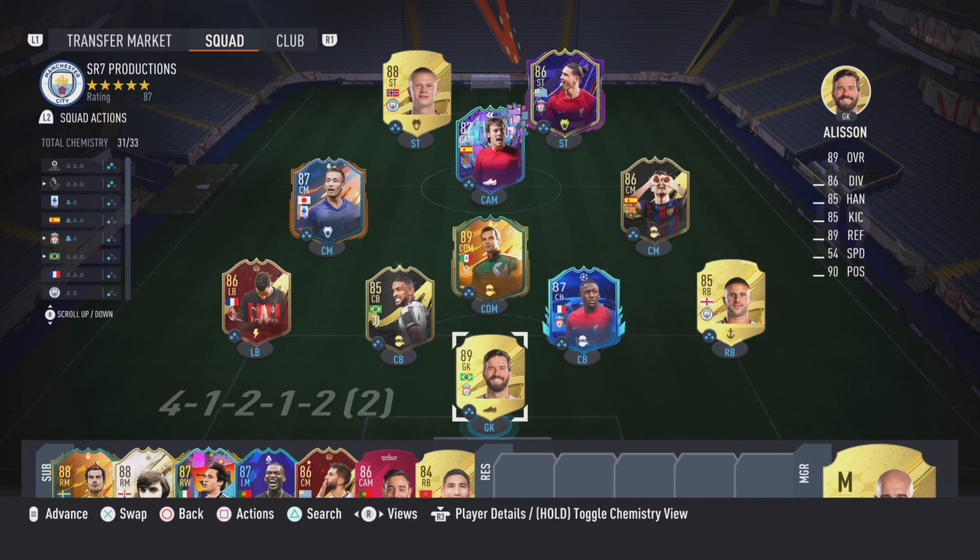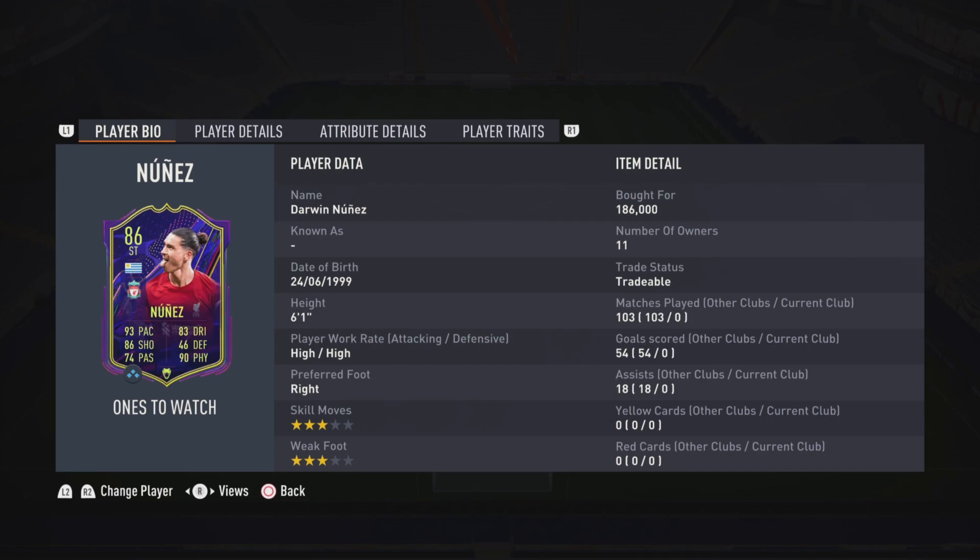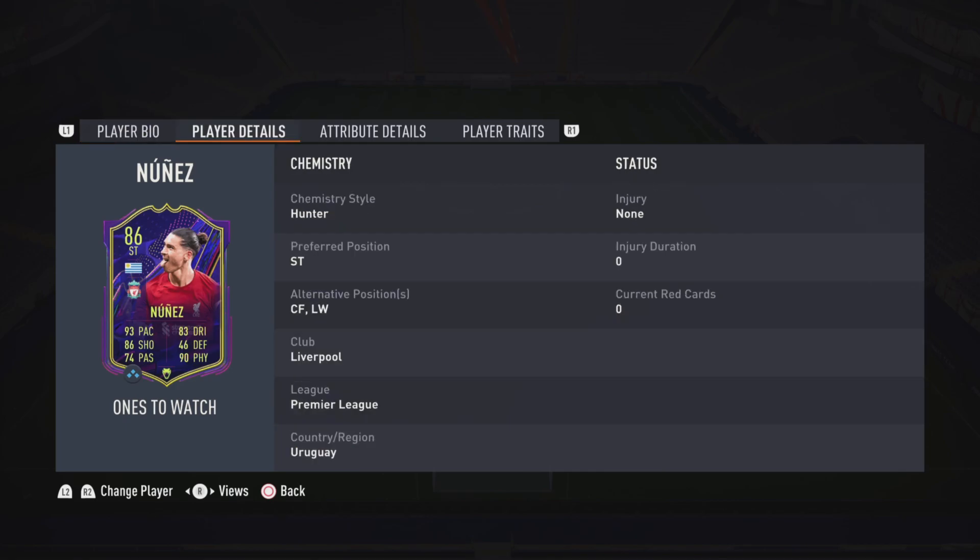Today we're going to be reviewing the upgraded Once to Watch Darwin Nunez. He is 6 foot 1, right footed, high/high work rates with 3-star skills and 3-star weak foot. He can play striker, centre forward, and left wing as well, which opens up the field really nicely for squad building.